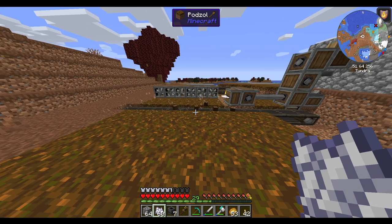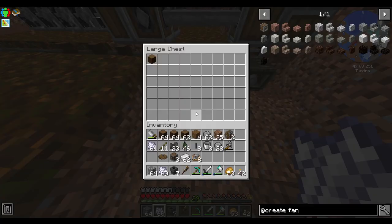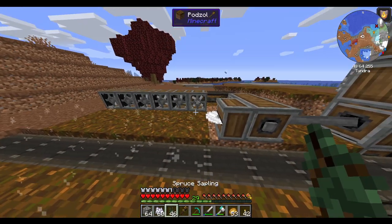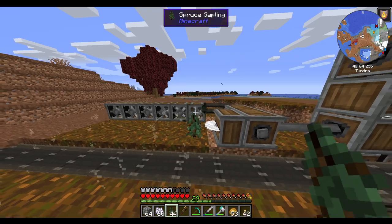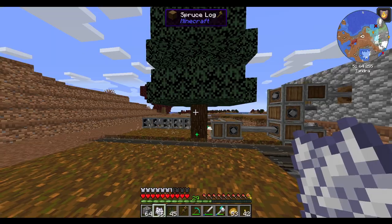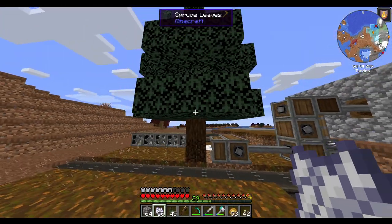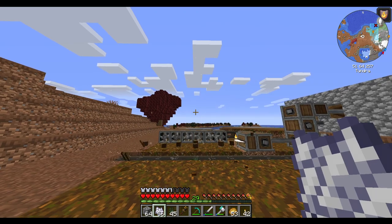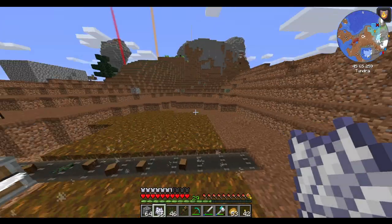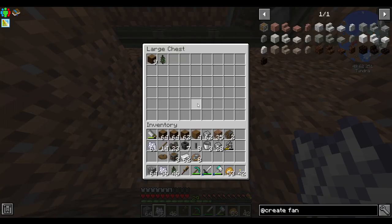Then they get blown onto there. Let's try that again, let's make sure it works. Because I don't see any saplings. Occasionally it'll get pushed a little too far or fall over there — and that's okay, as long as I average a sapling per tree.